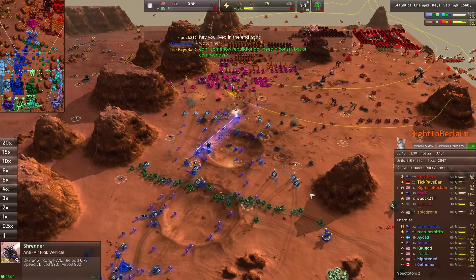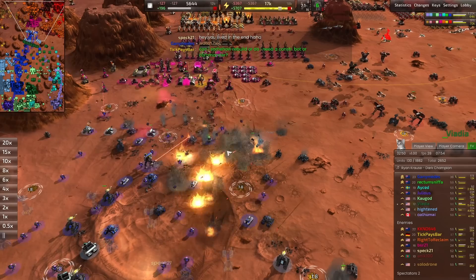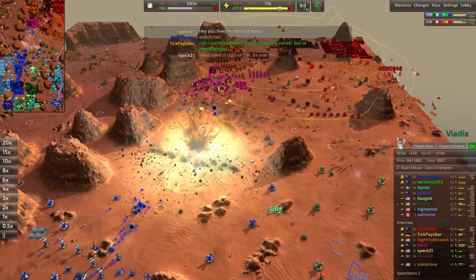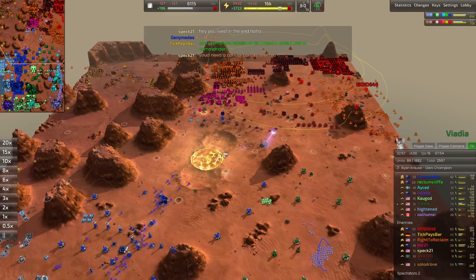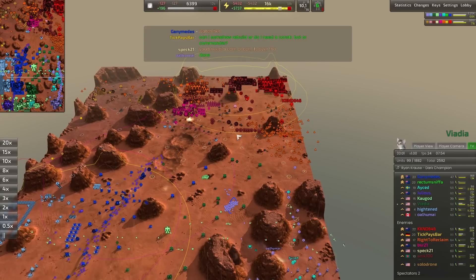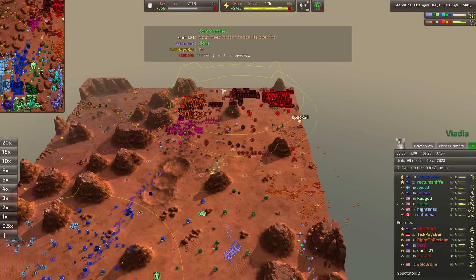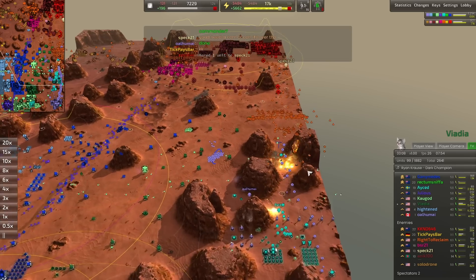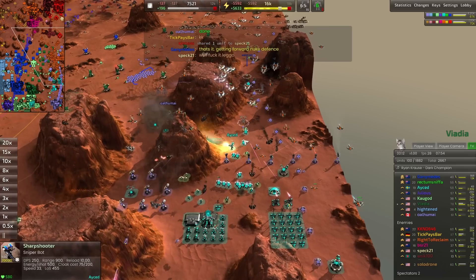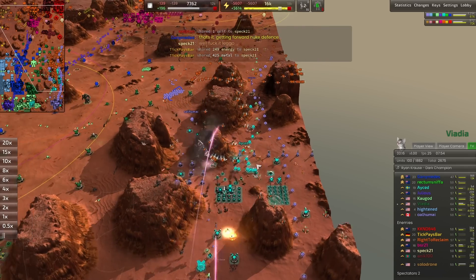Anti-air is great against fighters and bombers — low health units — but dragons can take a bit of a beating compared to every other air unit. Another nice nuke from Anik absolutely wiping out that entire army — is this how they come back? Just nuking all these armies sitting on their borders? Not a bad idea and you get a ton of value, until someone makes mobile anti-nuke. These are newer players though, so we'll see.